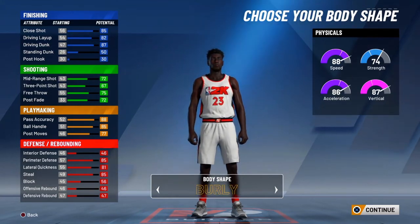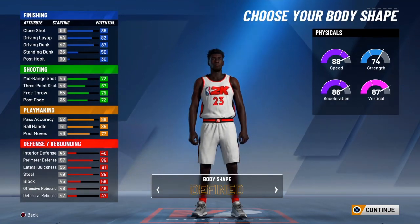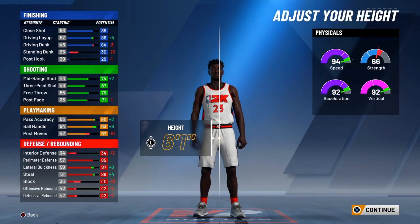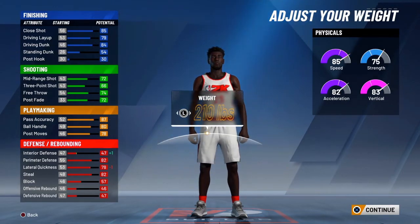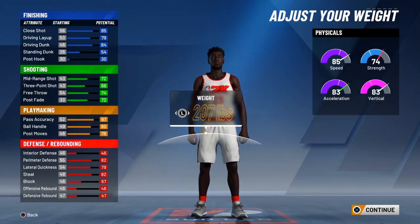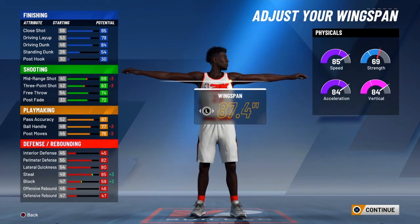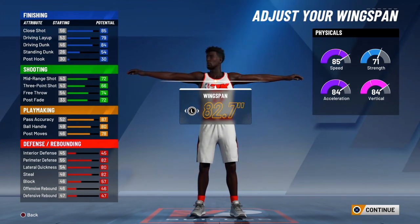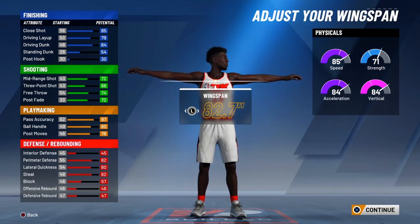Once you max out everything you're eventually gonna get an 80 strength. For the body shape, Michael Jordan was defined before he worked out heavily, so you want to choose 'defined.' Michael Jordan is 6'6" so make sure you go 6'6" — that's his actual height. His weight is 195, which is exact. Always go back and forth making sure you have the right amount. Leave the wingspan exactly where it is — it's gonna be 82.7. That gets you 85 speed, 71 strength going up to 80, 93 vertical, 93 acceleration, and 94 speed.